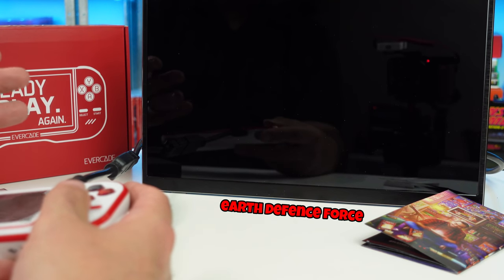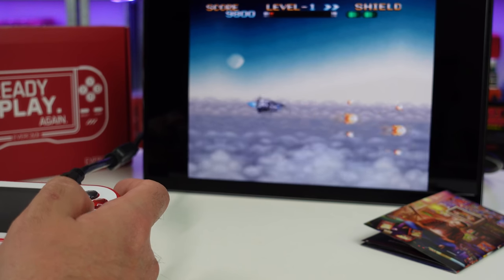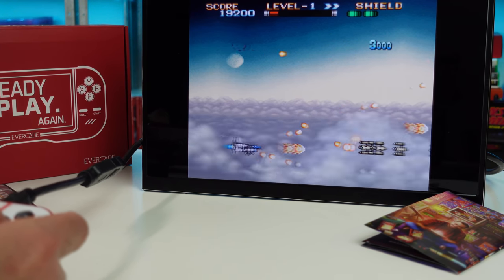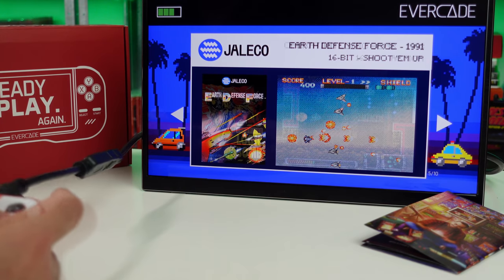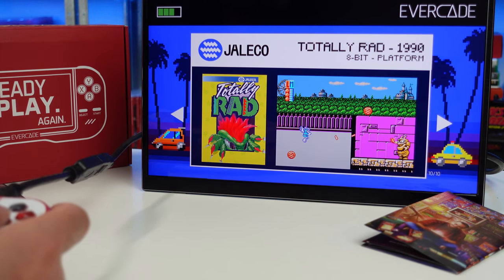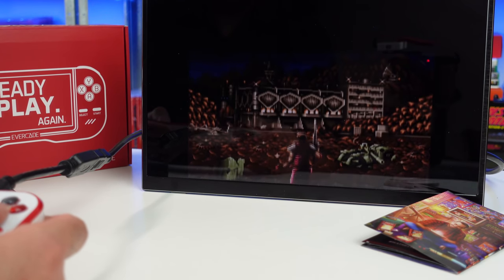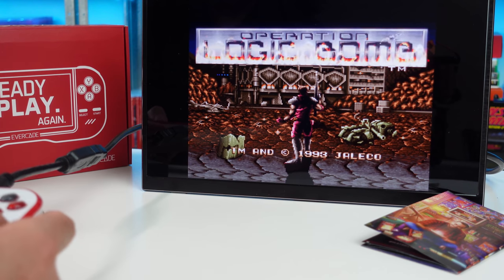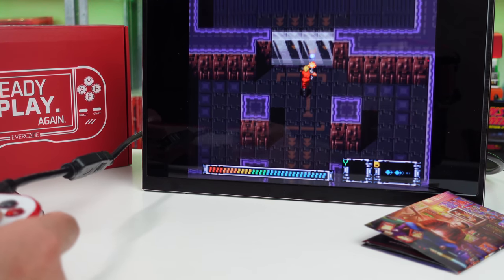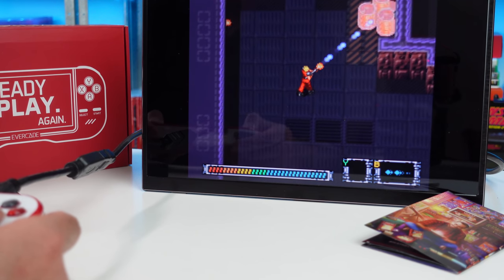Let's switch to a different game. That PlayStation game had a load screen for a second — these 8-bit games are just instant, not that much information going on. Operation Logic Bomb looks kind of cool — it's a little top-down shooter. That's kind of cool.